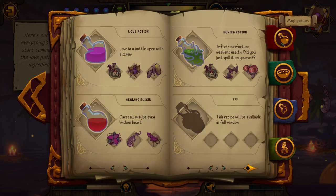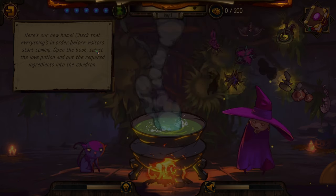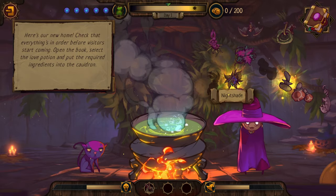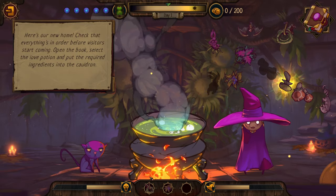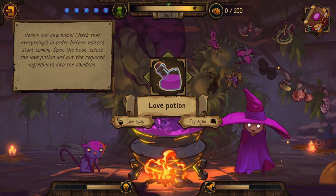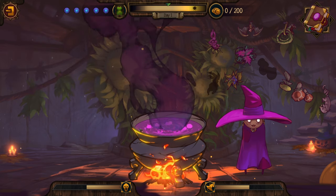Let's select our love potion, which uses Snake Fang, Nightshade, and Toadstool. There they are - Snake Fang, Nightshade, and Toadstool. I don't think the order matters. Love Potion done. Give it away? Try it again? Give it away, I suppose.